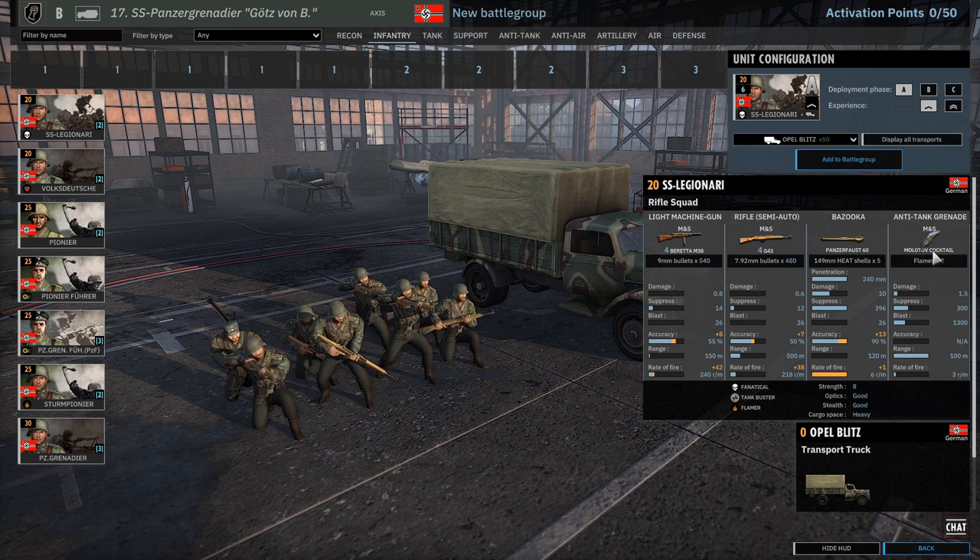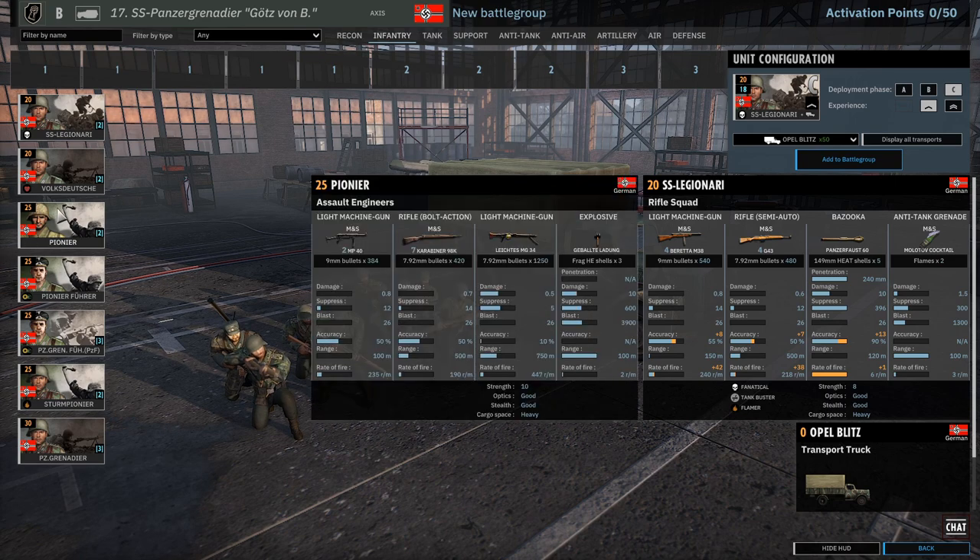20-man squads, they've got those two Molotov cocktails - that is going to make them strong. The G43 is a great rifle, we've got a brand new light machine gun - the Beretta M38. I don't think I've seen that one before. It's got pretty high accuracy although it looks like pretty low damage, so we'll have to see how that does on the battlefield. You can get six in A, 12 in B, or 18 in C. I think where you choose this card depends on how you build the division - if you're going for a vanguard you might want these in A because they won't surrender.